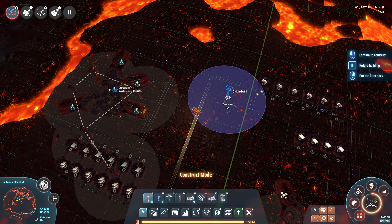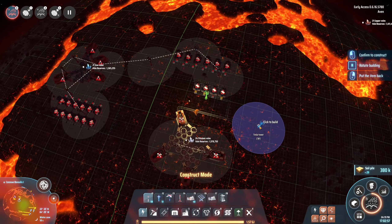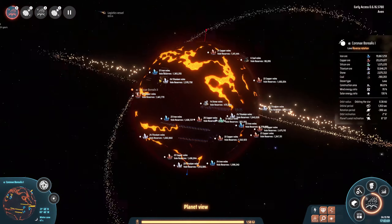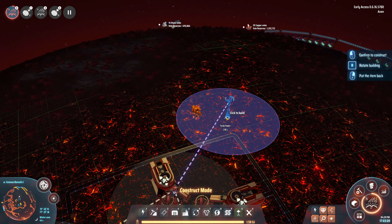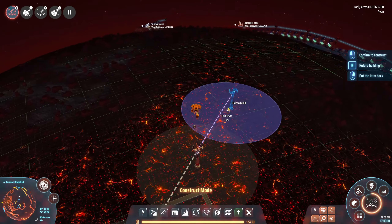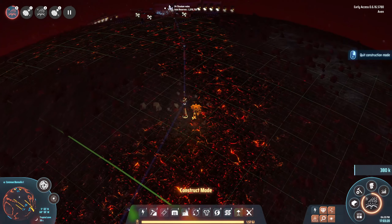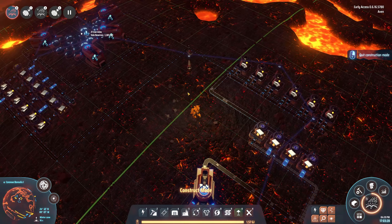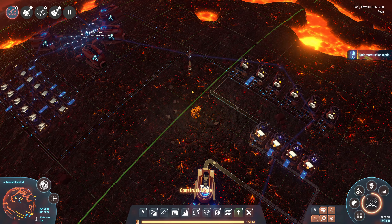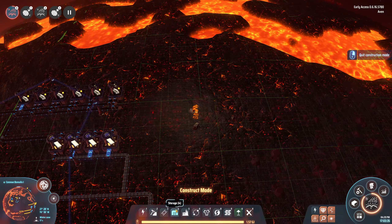I was thinking for power maybe we do a separate grid instead of connecting. Actually it's not very far, so we can definitely connect. I'm going to use small power poles on this planet — I don't want the drain from the big power poles. There we go — still 100% satisfaction. It's going to be very fun to see when we connect the logistics.